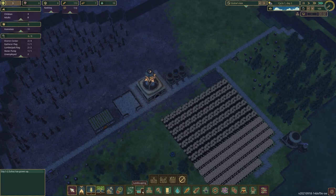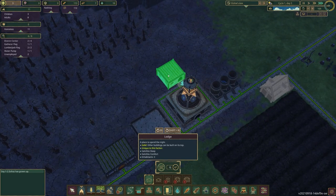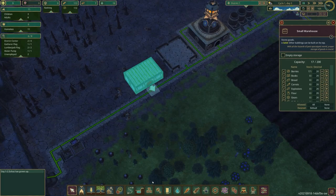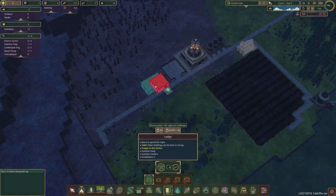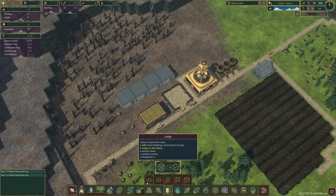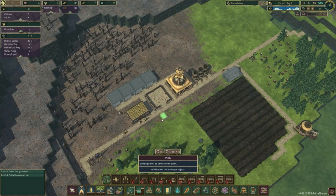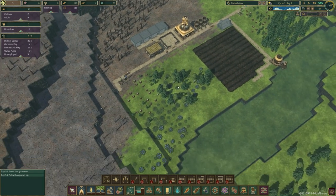Now we need homes. There's a lodge and a lodge mirrored — the difference is where the entrance is. Lodges are classed as solid structures, which means you can build things on top of them for multiple layers and levels — it's actually quite a three-dimensional game. I'm going to place three lodges, each holding three inhabitants, giving twelve homes total.